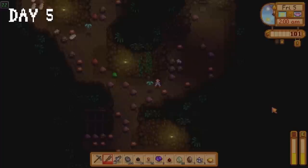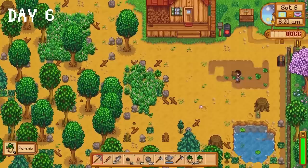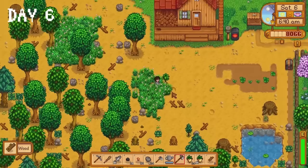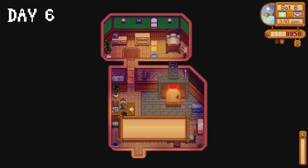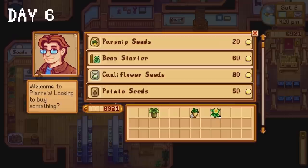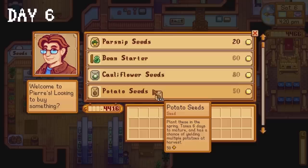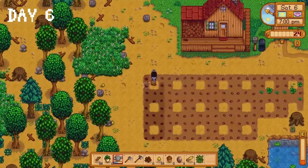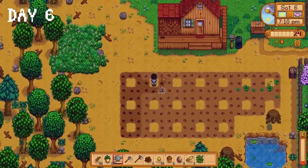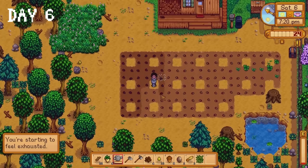On day 6 some mixed seeds have become parsnips so I harvest those quickly. I clear out more space on the farm, head to Clint to sell items and ask him to upgrade my pickaxe. I buy 141 potato seeds — this might be the most progress I've ever made during the first week of spring. Unfortunately we now have to plant and water every single one of those seeds. The seeds are planted in a 3x3 formation because I have done something I normally never do — I have planned ahead. We're going to make as many quality sprinklers as we can.